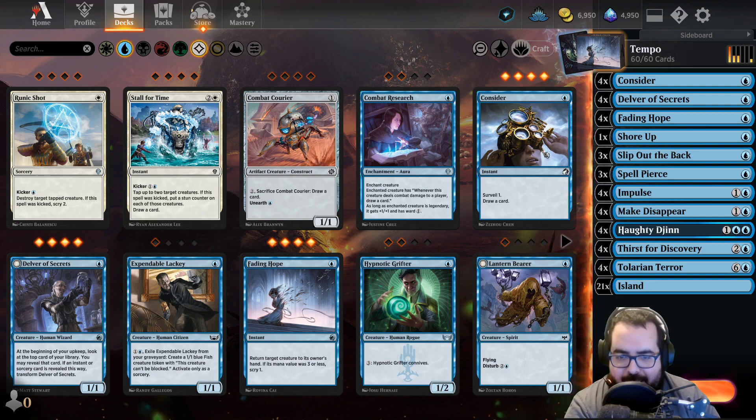Hey everyone, we are back in MTGA. Once again, we're going to be playing Mono Blue Tempo. It really uses three creatures. Hadigen for the flying — it gets bigger the more instants and sorceries you have in the graveyard, and it also reduces cost by one. Talarian's Hero,